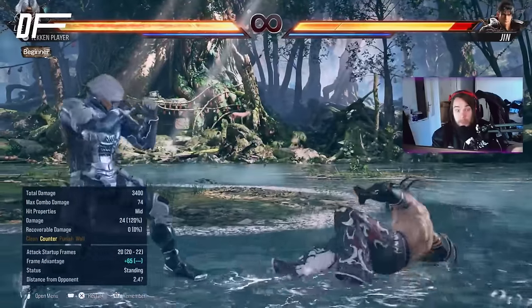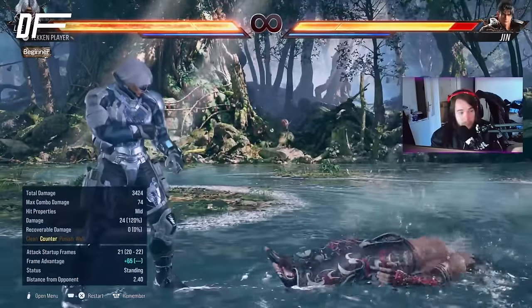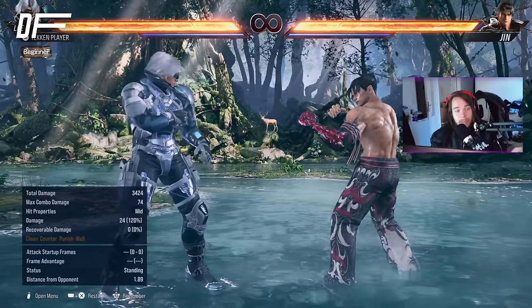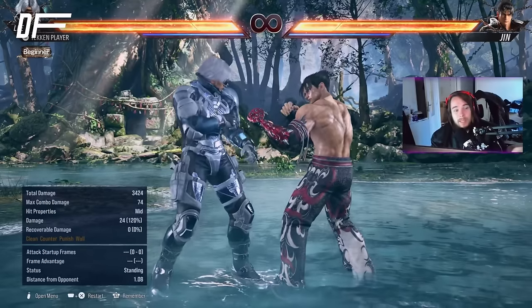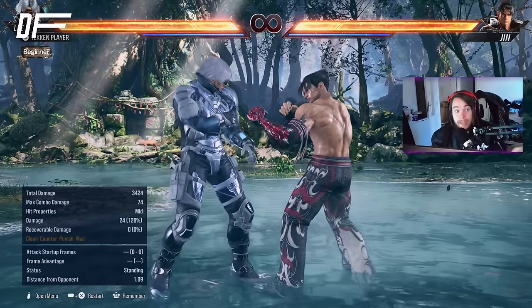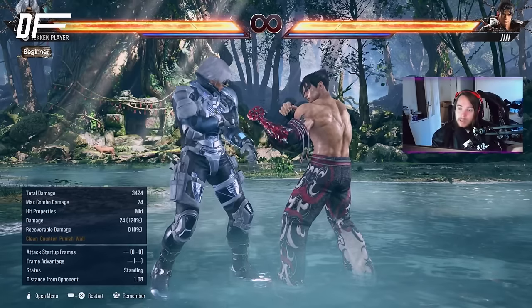Back 4 — keep-out counter-hit launcher from decent range. Counter-hits are the name of the game with this character. But what sets him apart from other counter-hit characters? That is the execution required to get the most out of Lee.